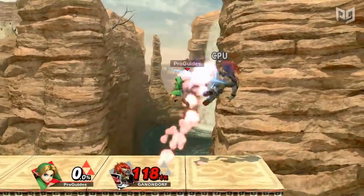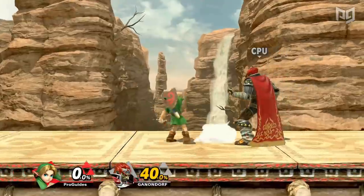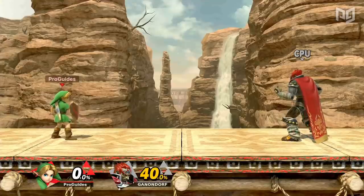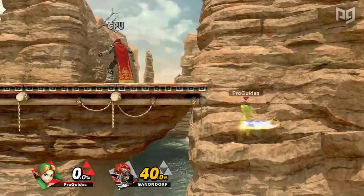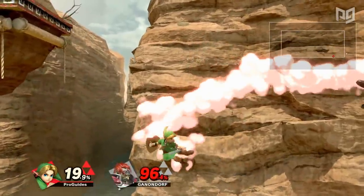Young Link can also combo out of a boomerang, down tilt, fair, grounded up B, and bomb, to name a few. Although his air speed isn't great, Young Link's up B travels very far vertically and horizontally, allowing him to go deep offstage for edge guards with fair or nair.